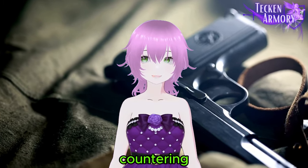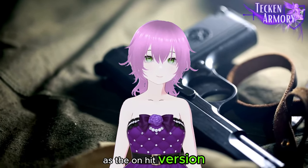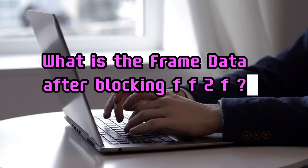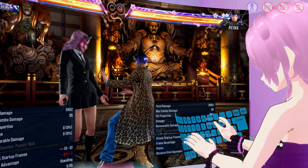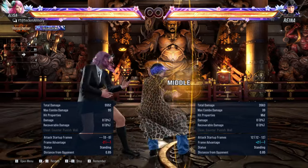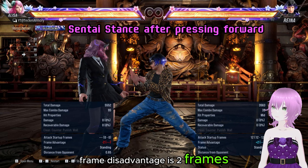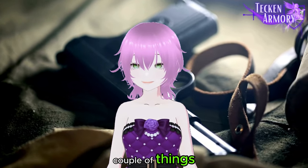We will be talking about countering the blocked version of this move, as the on-hit version guarantees her follow-up on plus 12. So the first big question is: what is your frame disadvantage if you blocked Reina's forward-forward 2 forward? As you can see, your frame disadvantage is two frames. Since it is a low minus frame, you can still try a couple of things.